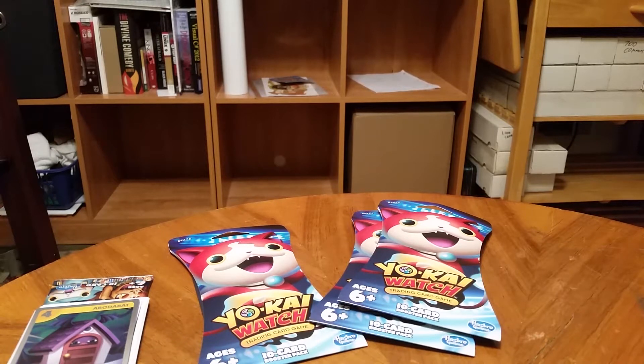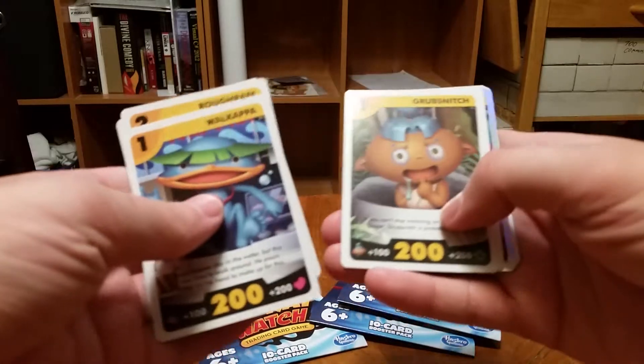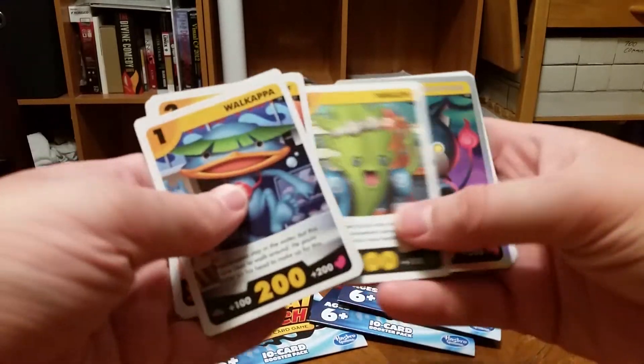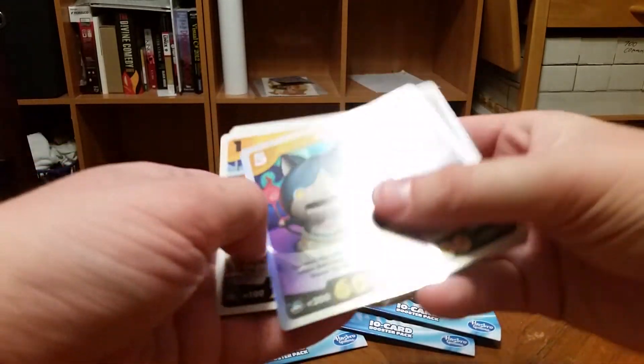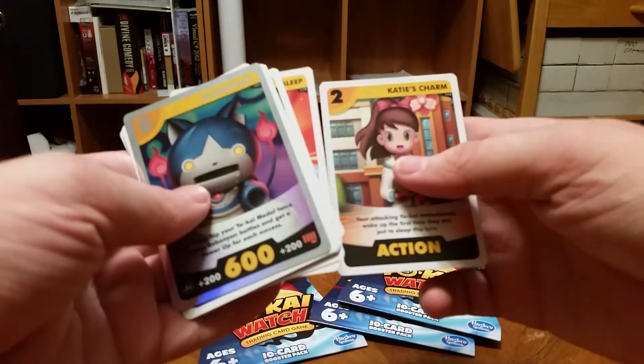Opening the pack — didn't even get a chance to pull it out. But Wall Kappa, Ruff Raff, Komasan, Grubsnitch, Koff Koff, Wiglin, a foil Robonyon, Ruff, Samurai Don't Sleep, and Katie's Charm.